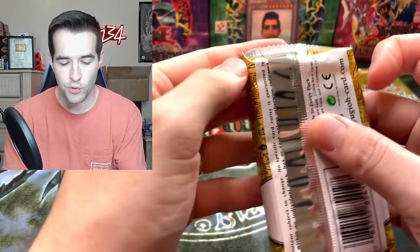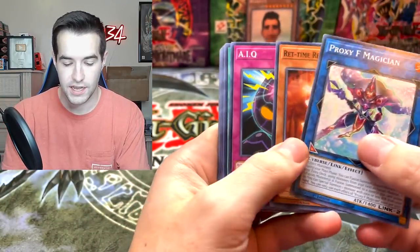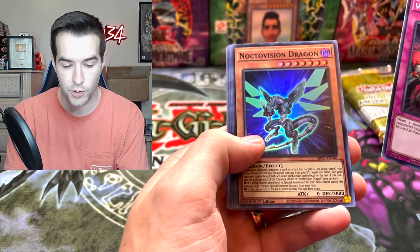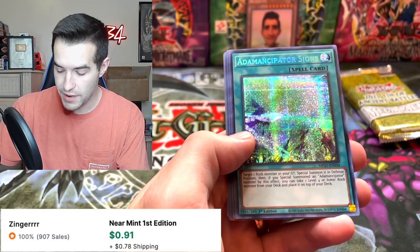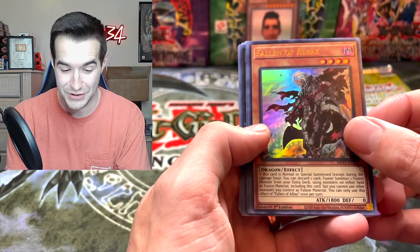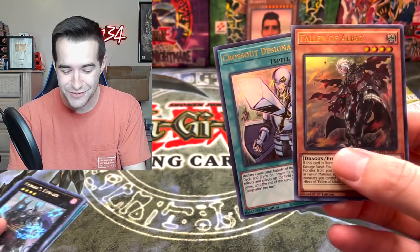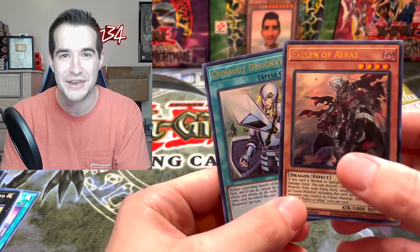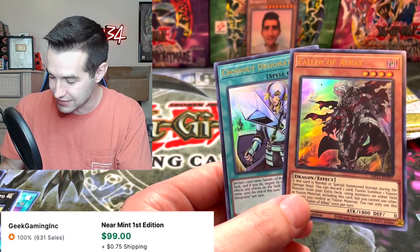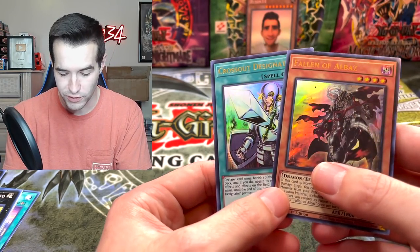I kind of want to save the anime cards for last. Let's just go with the four packs in a row - it shouldn't take too long. Warning Point, Noctivision Dragon - that's a good reprint too. Adamancipator Signs - I think it's like a dollar. Fallen of Albaz is actually really good - it's a very good ultra. And a Crossout Designator! Yes! I got these from the locals - $30 tins. I decided to open a couple of them and we got the Crossout. Nice.